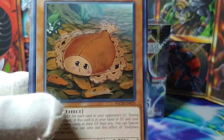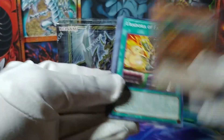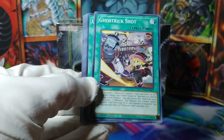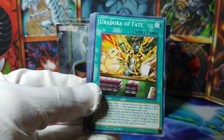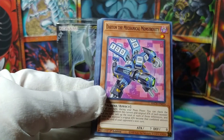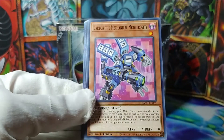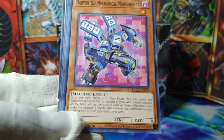This face right here — that is a mood. We actually skipped a Ghost Trick Shot. Cool to see some Ghost Tricks. Uradora of Fate. A Darton the Mechanical Monstrosity — this is a Dark Machine. Dark Machine, that makes me interested.